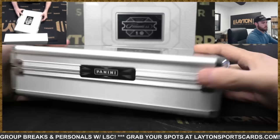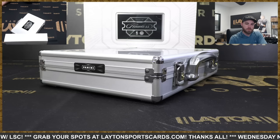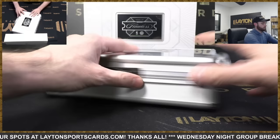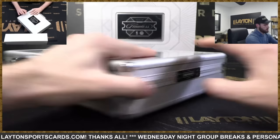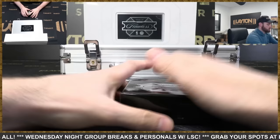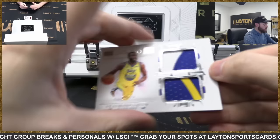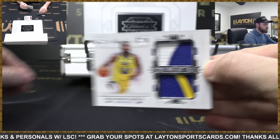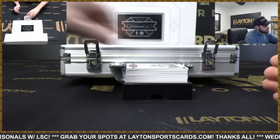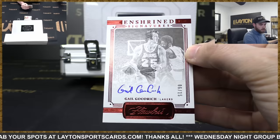All right, Flawless time everybody, here we go! Best of luck everybody, here we go. Dual patch Draymond Green, 4 of 15, for the Warriors. Enshrined Signatures Gail Goodrich, 6 of 15.